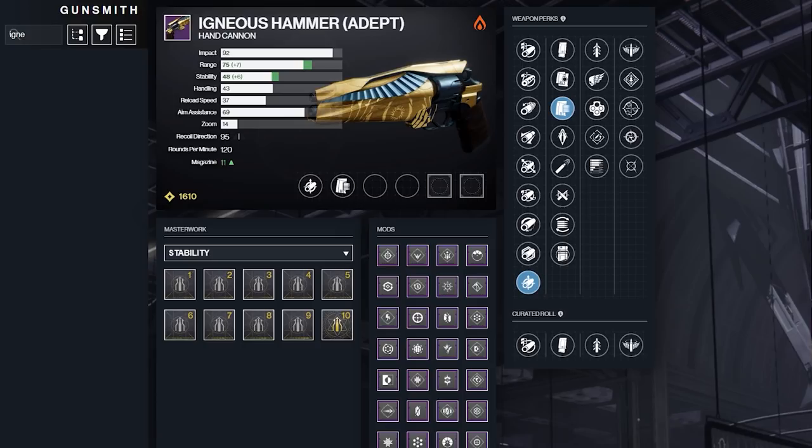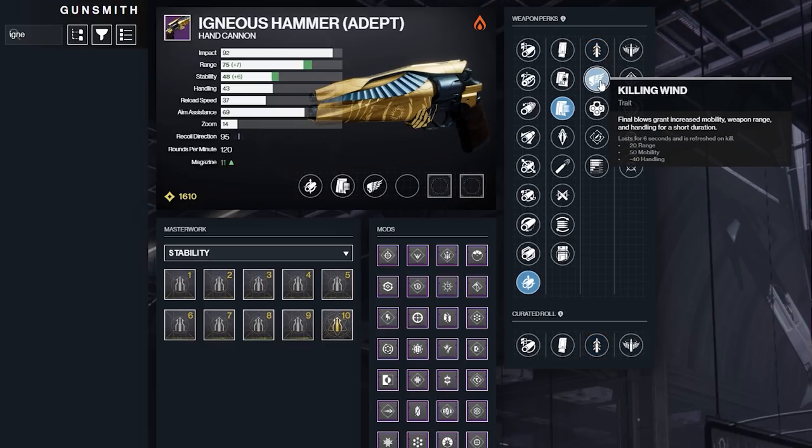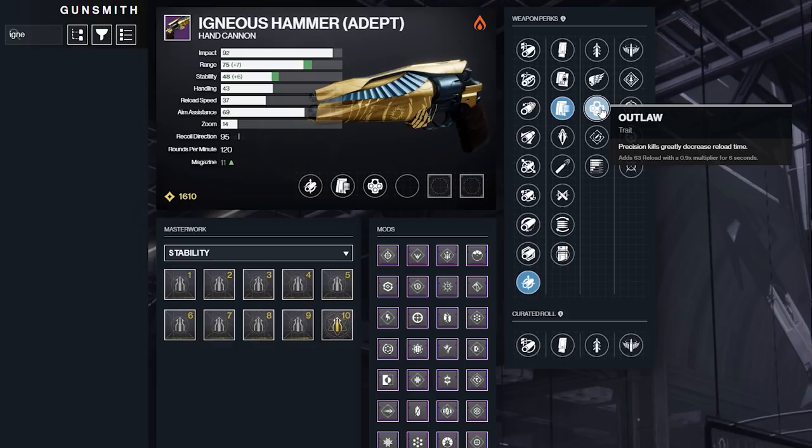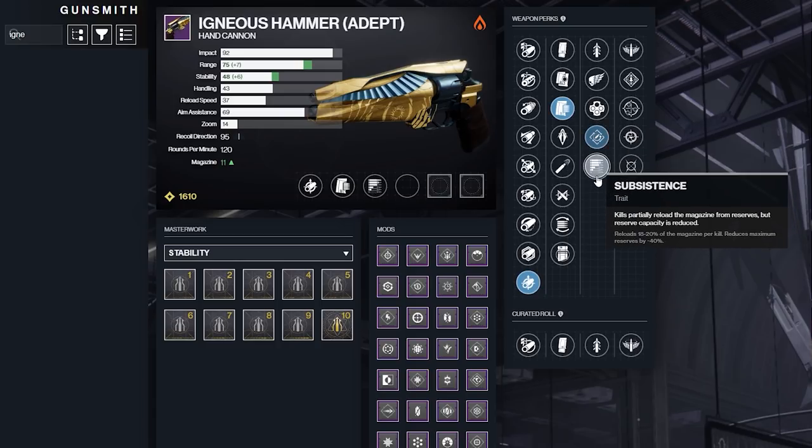For the final two columns, we have some really nice options to pick from as well. In column 3, almost every option is great. Quickdraw is an S-tier perk in my opinion since it allows you to swap to or from your special weapon of choice much faster. Killing Wind is a good perk as well, but personally I think it's a bit overrated — still not a bad option though. Outlaw is really nice for improving that reload speed, especially since it can be pretty slow on 120rpm hand cannons. And Rapid Hit is another top pick because it improves both reload speed and stability, which can also be a bit rough on the 120 hand cannons. Subsistence is probably the worst perk in this column, but it can still be useful if you're stringing together kills and want to keep that magazine going, especially if you pair it with a damage perk in the final column.